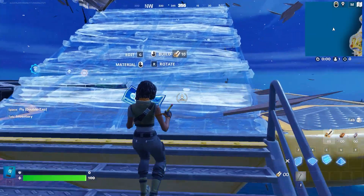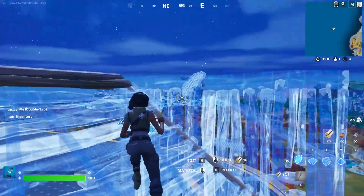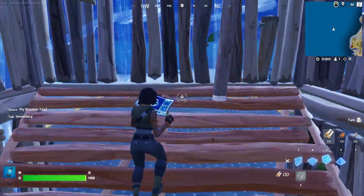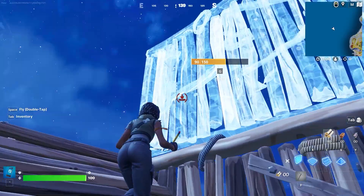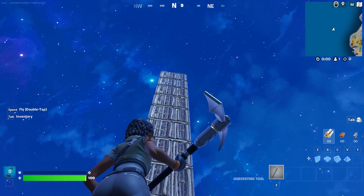Number 5 in our Fortnite building guide: The high wall. The simplest form of the high wall is to build a ramp, then build a wall straight in the air on top of it. You can now build another ramp on this structure, jump on it, and simply repeat the process. This is a reliable method to reach an opponent and block their view.